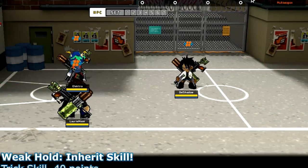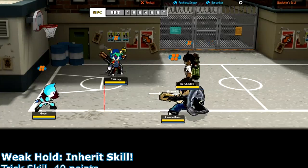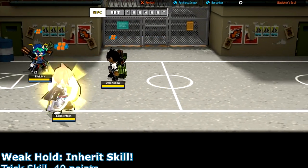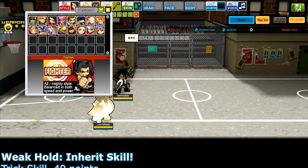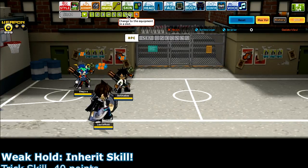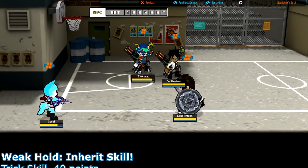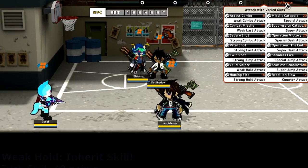That is actually the inherent of this accessory - the weak hold. Here it is on the dual gladiator, holding down the weak hold. That only does 112 damage, so it does a lot less damage as an inherited skill. Unless it's dependent on tech, because I'm using this with night gear. Let me try the dual gladiator with martial artist style - yes, that did 225 damage. The weak hold is dependent on tech, so don't inherit it onto a high-strength accessory like the dual gladiator.